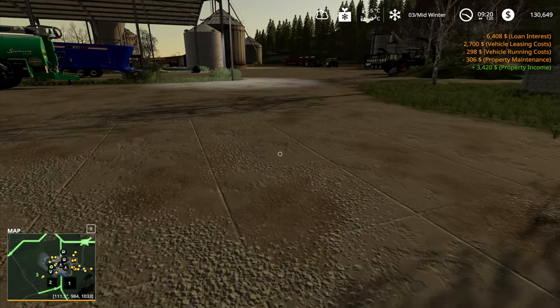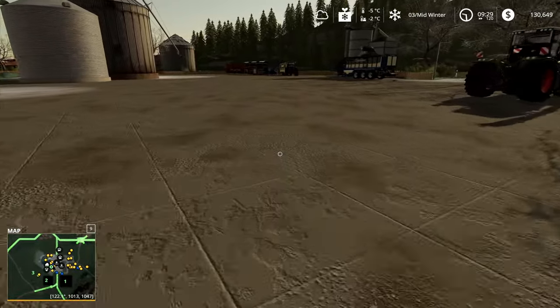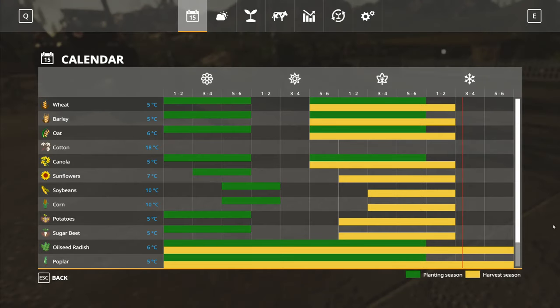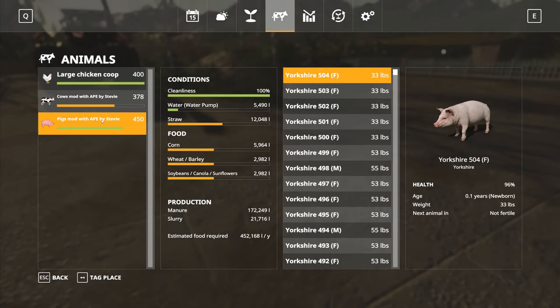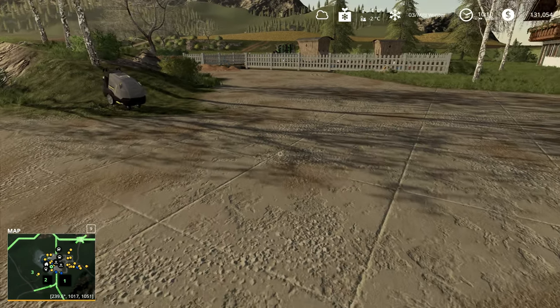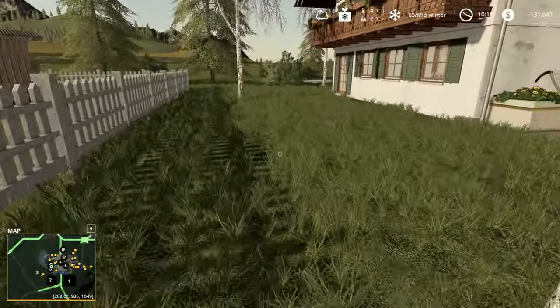It's now midwinter, the ground is minus two degrees, everything is minus two. I don't think the plow is actually going to work. Let me go in here and have a look at the animals — we're all right in there for the moment. Milk: we've only got 51,000 liters for the cows right now, but we're doing all right for food. We haven't got any major issues, but because everything is frozen solid...